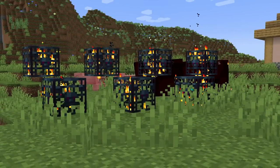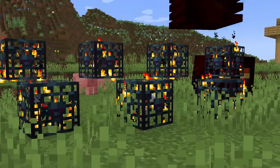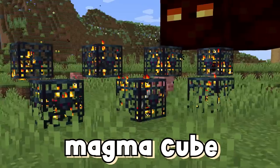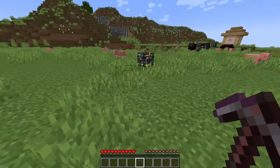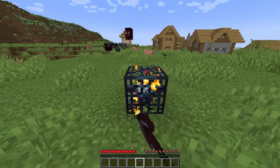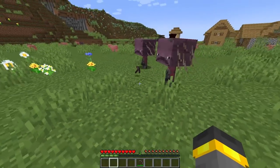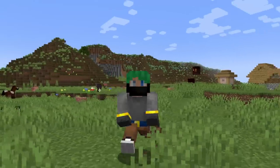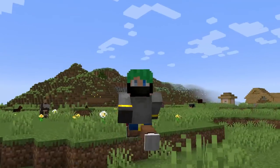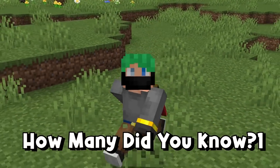In the vanilla game in survival, you'll be able to find a total of 7 different types of spawners: the skeleton, the zombie, the spider, the cave spider, the silverfish, the magma cube, and the blaze. In survival Minecraft, this thing is completely unobtainable. If you use a pickaxe on the spawner, even if you have Silk Touch, you just get experience. So that was block number one — keep track of all the blocks we talk about today, and at the end let me know how many you already knew in the comments.